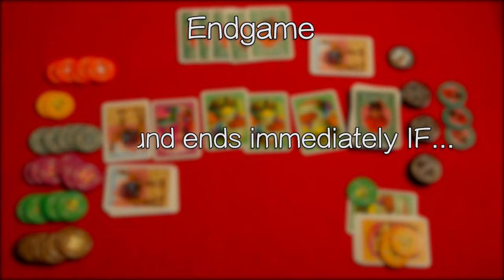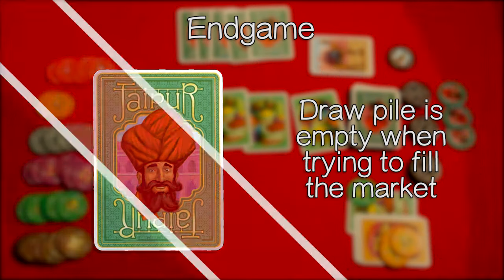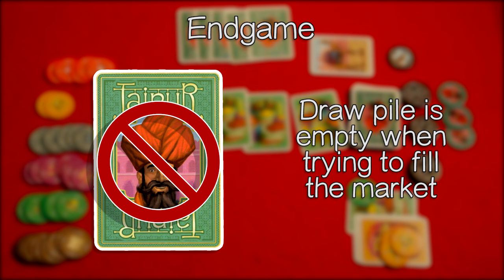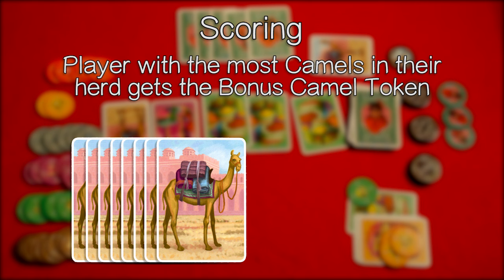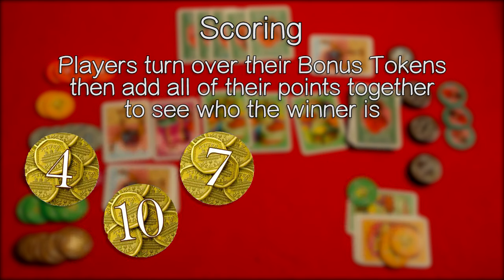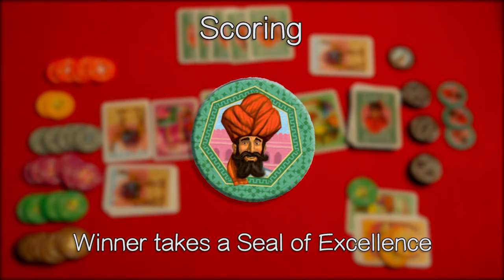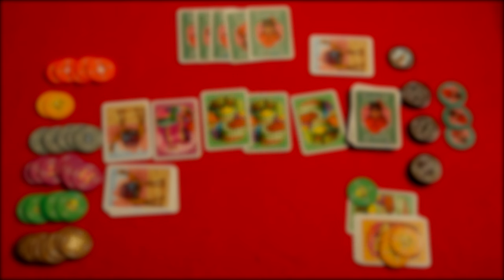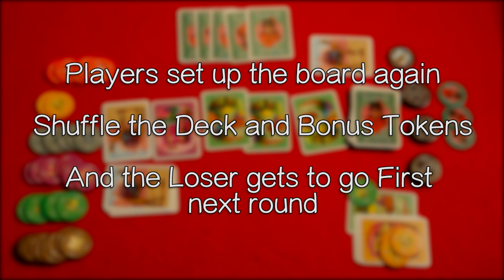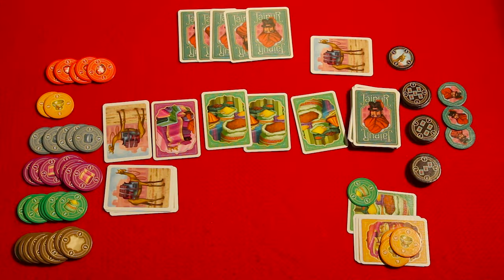The round ends immediately if three types of goods are depleted or there are no cards left in the draw pile when trying to fill the market. For scoring, the player with the most camels in the herd gets the bonus camel token worth five points. Players turn over their bonus tokens and add all their points together to see who the winner is. The winner takes a seal of excellence to mark their win for the round. Players set up the board again, shuffle the deck and bonus cards, and the loser gets to play first in the next round. Play continues until one player has two seals of excellence. Those are all the essentials to play.